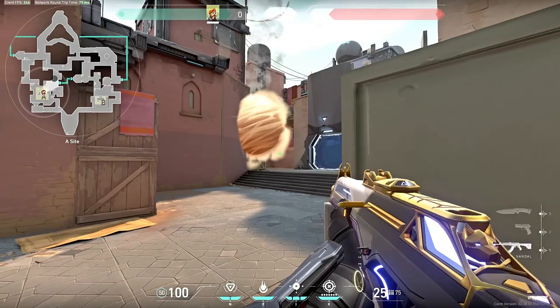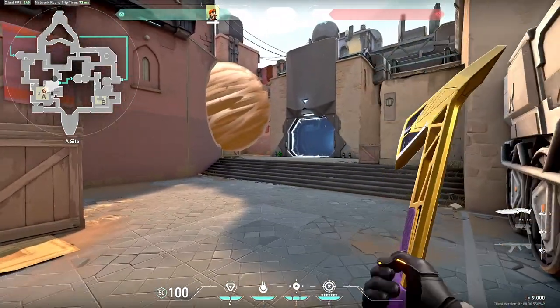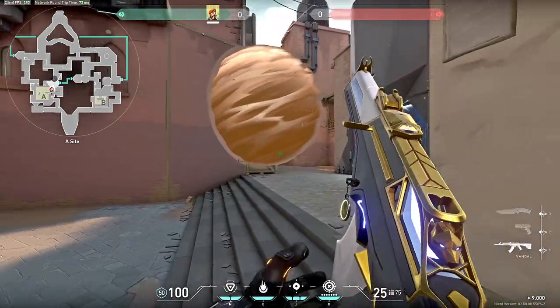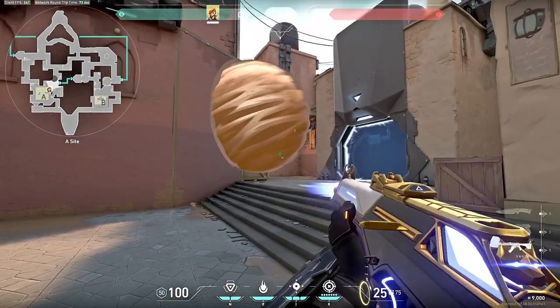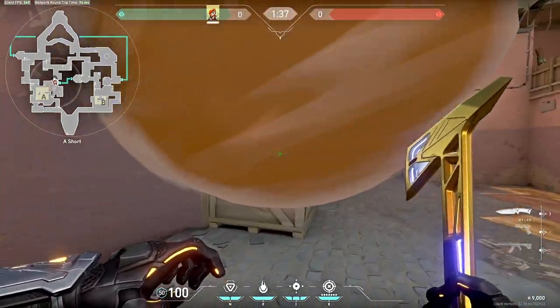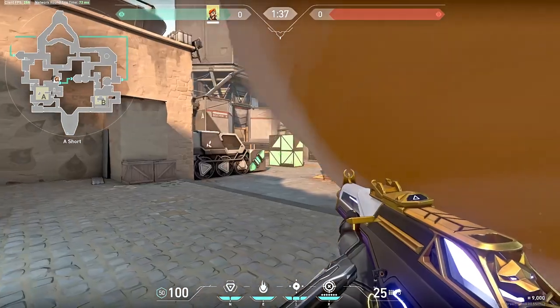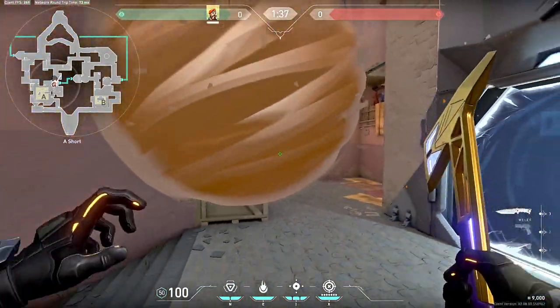Some common spots for this are Bind A site — whenever the enemy team pushes mid you can toss the smoke on the box and then absolutely obliterate the enemy team. There are a ton of videos that show you lineups for these one ways on a bunch of different areas, so I highly recommend going on YouTube and looking some of those up so that you have great defensive and offensive one ways.